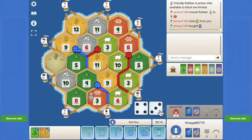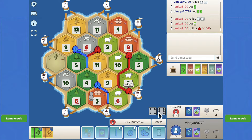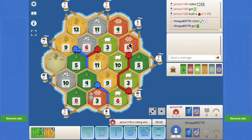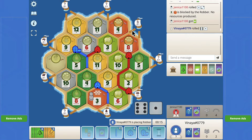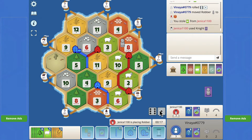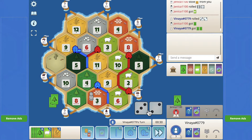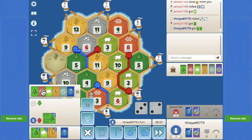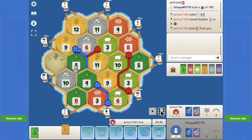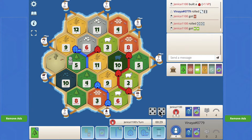He buys the dev card — good for him. He builds on the port but not the sweet spot, interesting. When it's our turn we're definitely gonna block him on the eight — that's a massive block. Hopefully we'll get a good card. He's gonna use a knight, move it off of us, take a wood, hopefully takes a wheat. Not bad — gets another sheep. And that's our settlement right there. We are now officially cooking. The early game blocks definitely hurt us but that's fine.